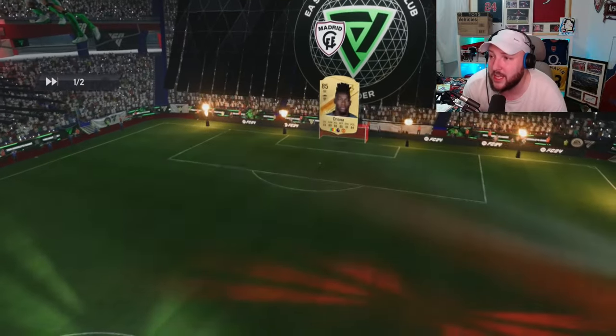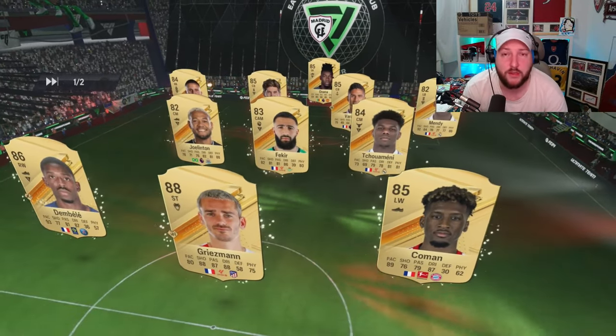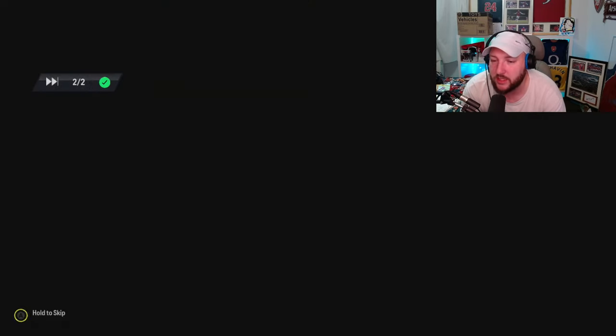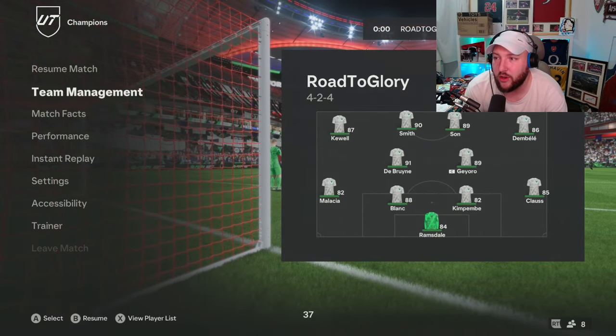We are in foot champs today, playing in our 4-2-3-1 system with Kelly Smith up front. Her job is to get goals, assists, and link-up play - and to show whether she feels better than her normal card.